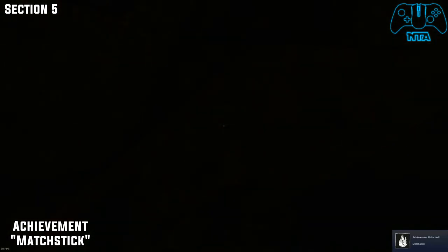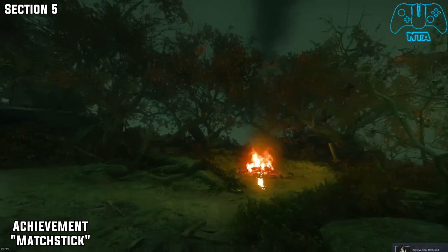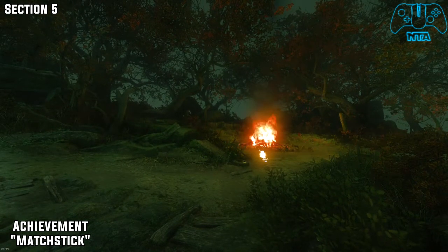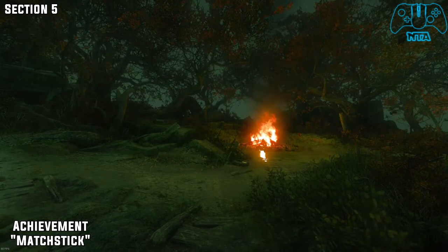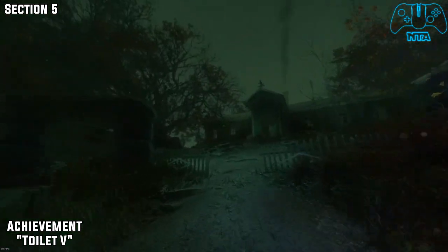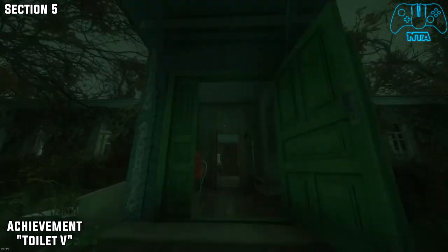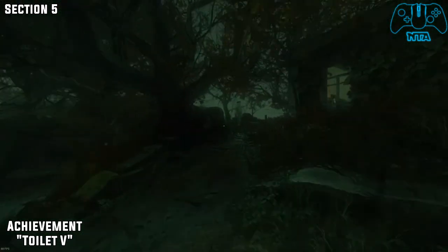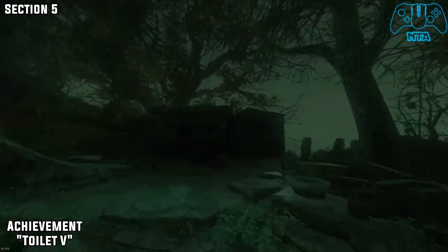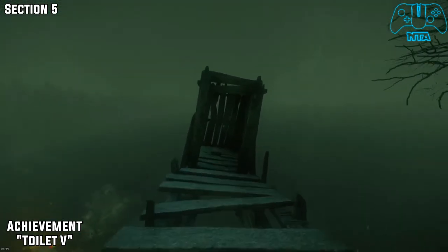And you get the achievement. The next one should be the toilet. So once you go past the save point, you will see a house. Don't go in it just yet — stay to the left. You will see your good old buddy scarecrow again. Go into the back area and inside the toilet for a few seconds. And ta-da! That's number five.